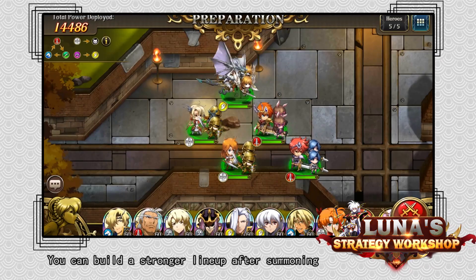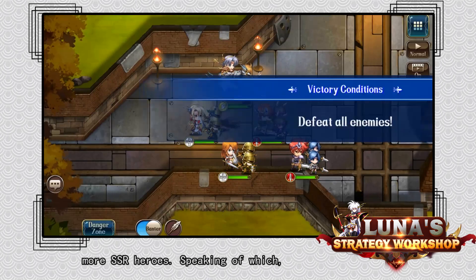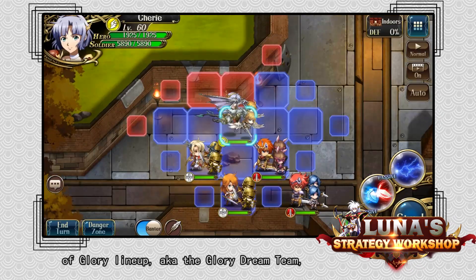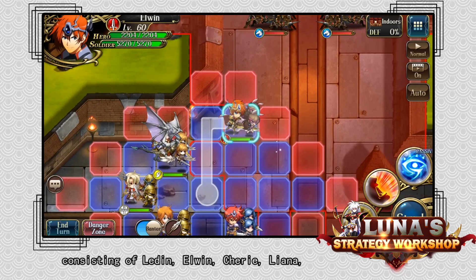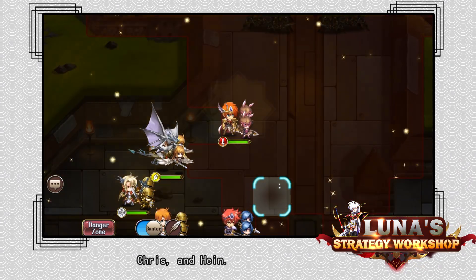You can build a stronger lineup after summoning more SSR heroes. Speaking of which, let's have a look at the strongest Legion of Glory lineup, a.k.a. the Glory Dream Team, consisting of Ledin, Elwyn, Cherie, Liana, Chris, and Hine.